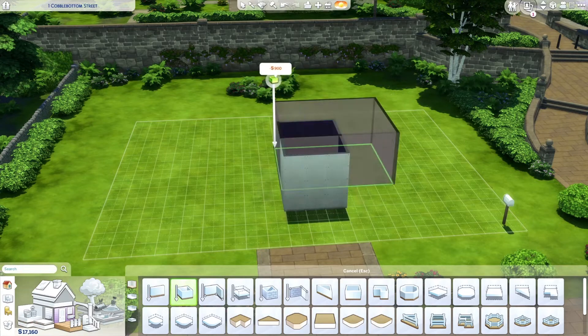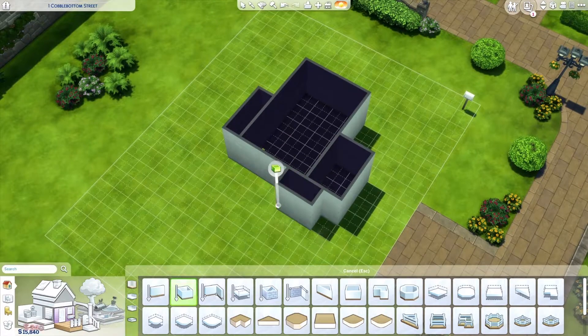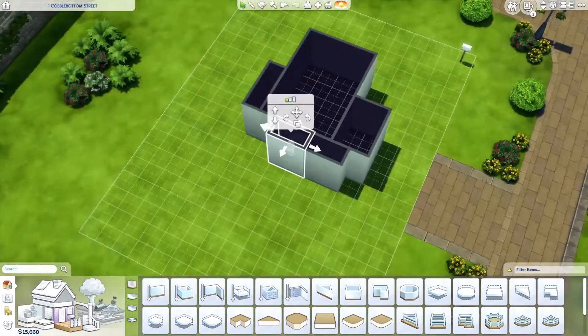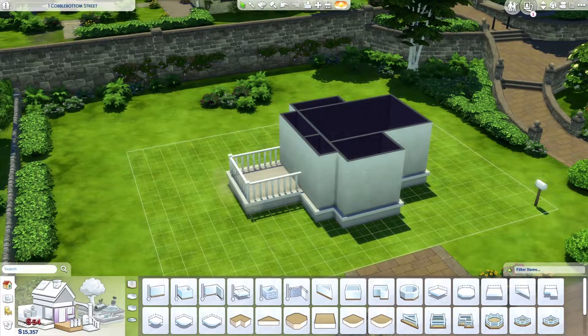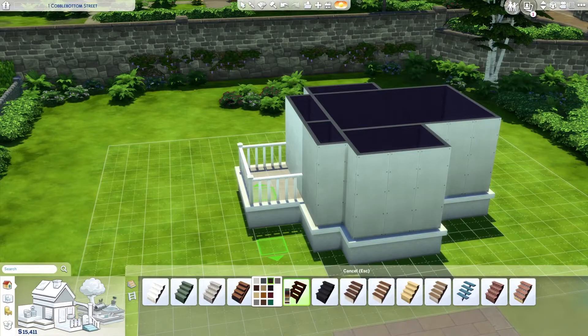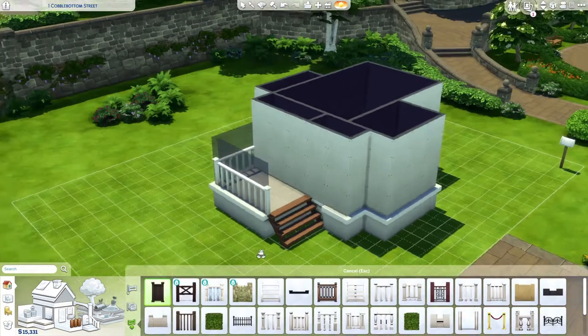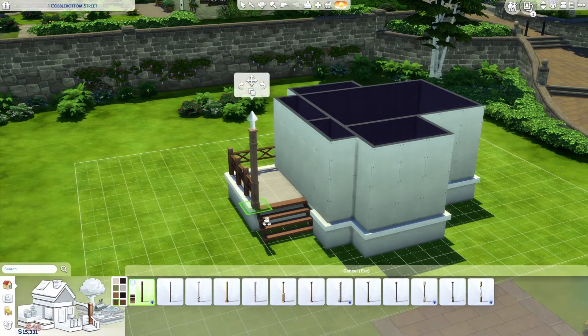Hi and welcome to another YouTube video. In today's video I'm going to show you the starter house that I made. This only uses the base game and Cottage Living, and it's a 16.5k starter house, so you can immediately move in with only one sim if you only have Cottage Living as an expansion pack. If you have more than that you can of course immediately move in too.